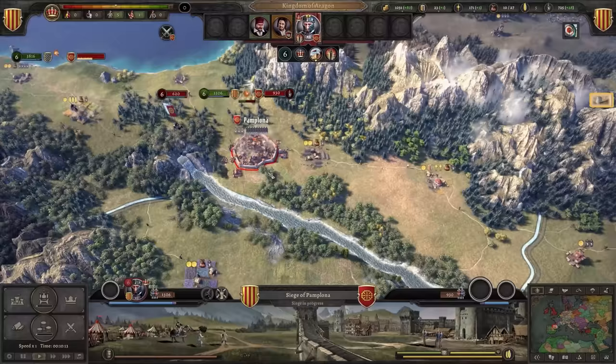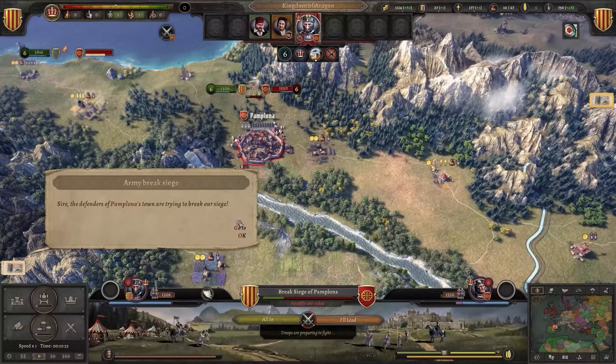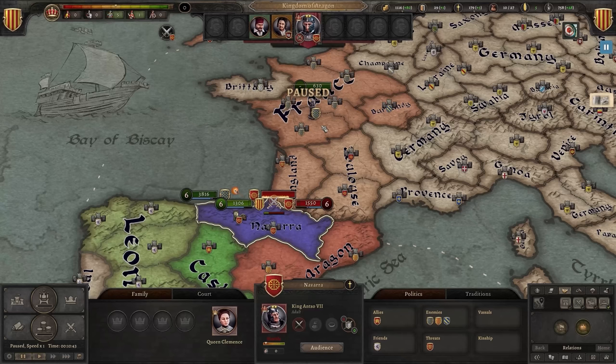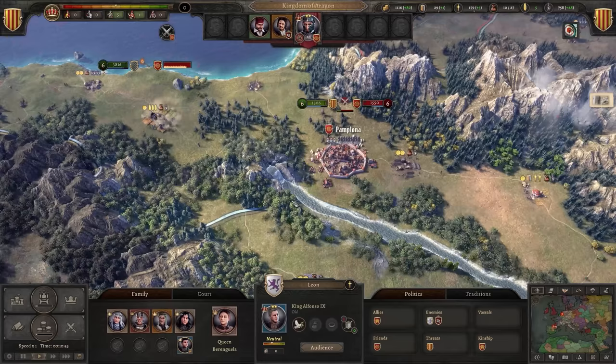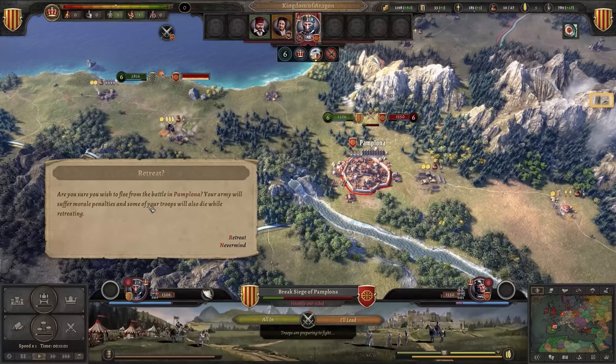We've got reinforcements coming in and not for us — enemy troops are attempting to break our siege. This is not a good way to go. Let's see if we can get some help from outside forces just in case we lose here. What is France doing? Just hanging out? No, they've got troops in. England, do you guys want to attack somebody with us? No, of course not — just sit back and relax. No one else is going to help us. Karma. Should we retreat? Never. Never retreat. They're almost done.